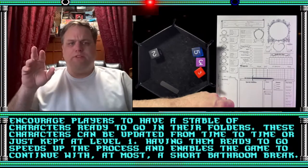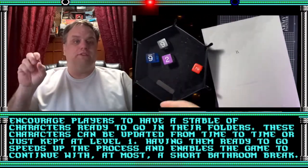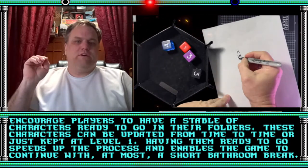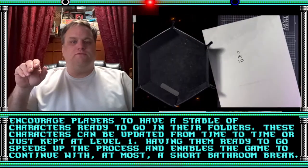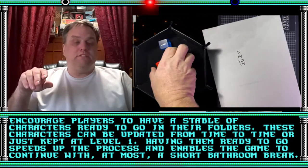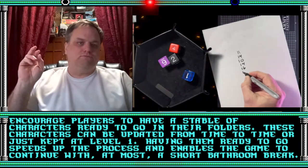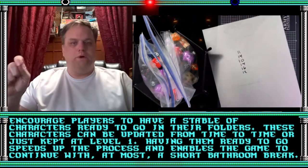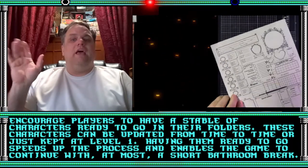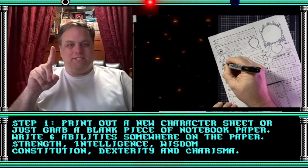Players, go ahead and make up a few of these characters. Get them ready to go — at least get your stats rolled out. You could have some of your details filled in, get them into a folder. And then if your character does die, gets dropped to zero hit points, or needs to sit out for a couple of weeks, you can easily just grab another one and start going with it. Having them ready to go speeds up the process — a bathroom break and you're back in the game. All right, let's get on with step number one.